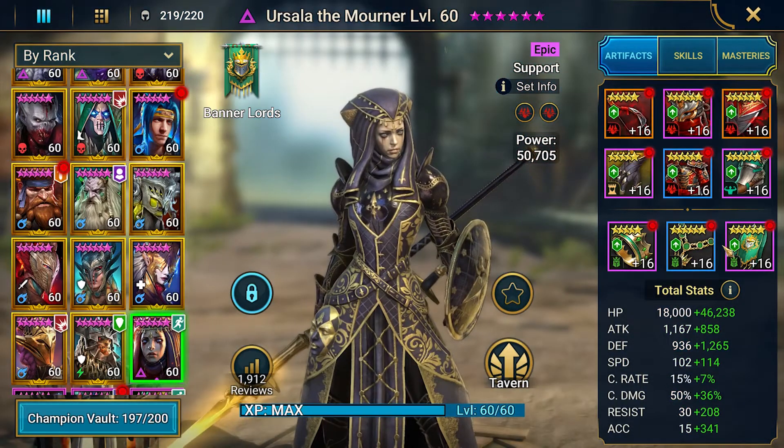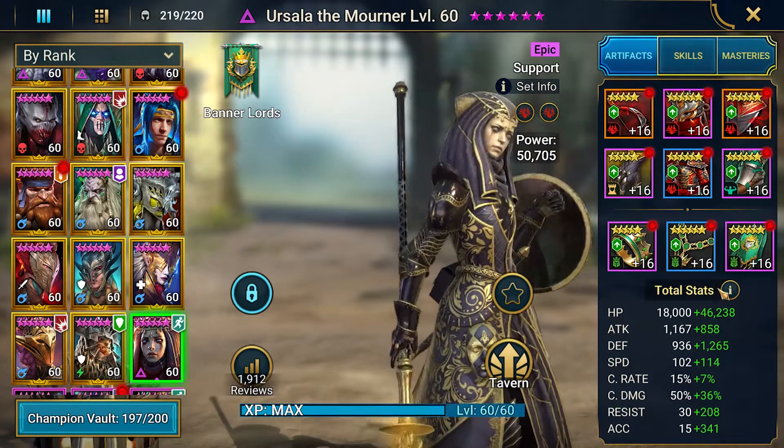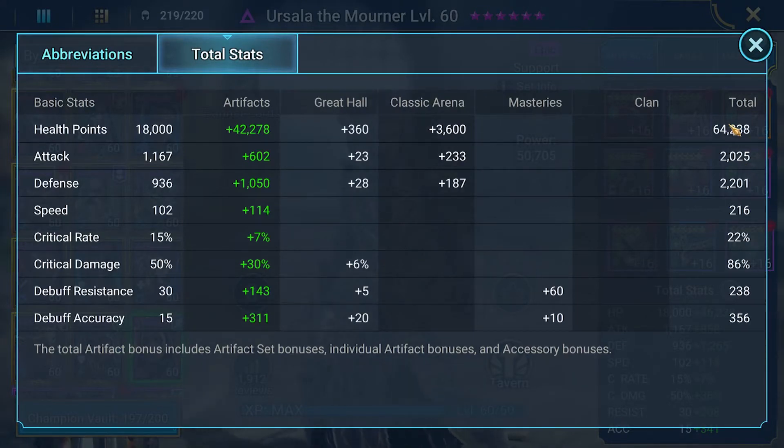Next we've got Ursula the Mortar. She's definitely come into her own on my team. She was worth every shard — I believe it was 15 shards to get her guaranteed — and she's helped me progress in the Doom Tower ever since. She's got 64,000 hit points, good defense and attack, 216 speed, 238 resistance, and a whopping 356 accuracy. When the Great Hall is done, that'll be over 400.